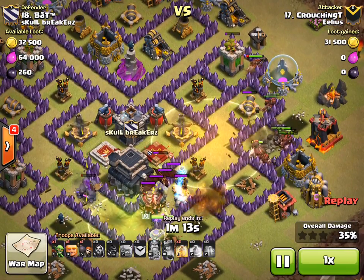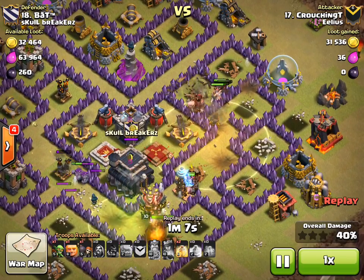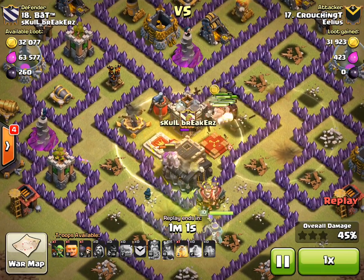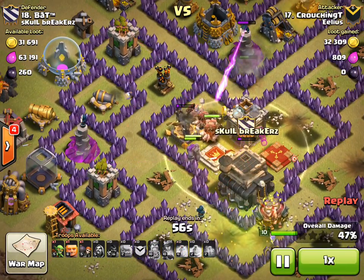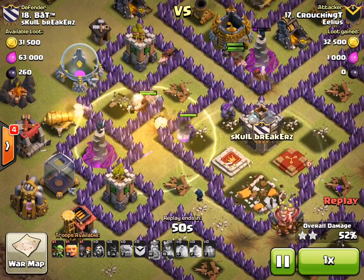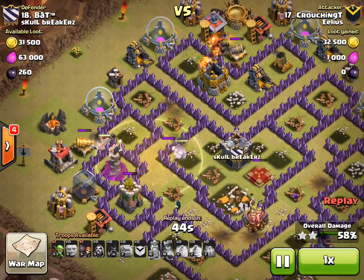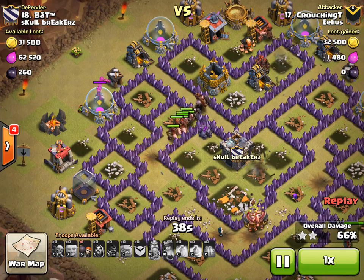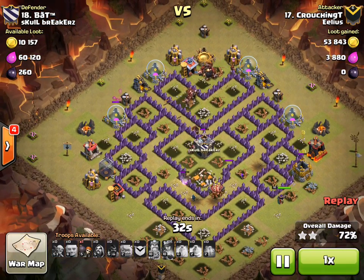Here he comes on the side, putting the Heal spell in nicely. He knows where that Giant Bomb is going to be, so the Heal spell has gone in preparation for that. Basically the Hogs are just walking from Heal spell to Heal spell — they're never leaving a Heal spell. He puts another one down. That Air Defence has gone down so it's not a big issue, but there is a Giant Bomb there, just to make sure he's safe. At this point the Hogs split up, but he's hardly lost any Hogs.